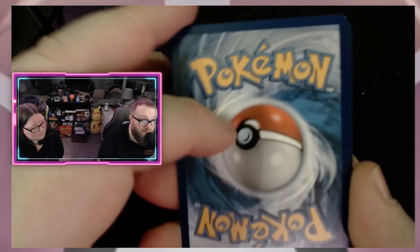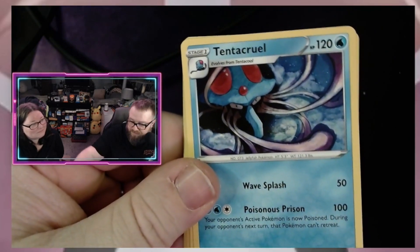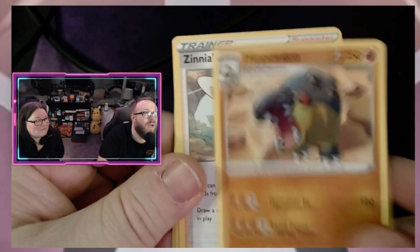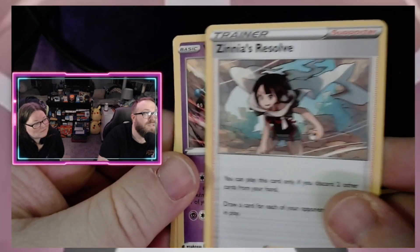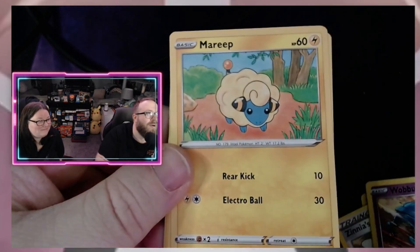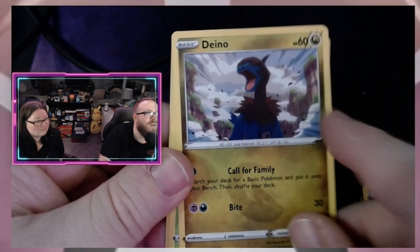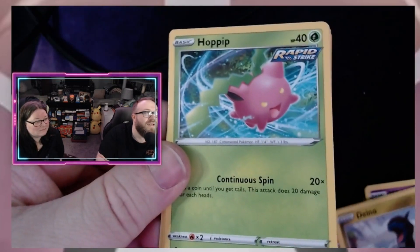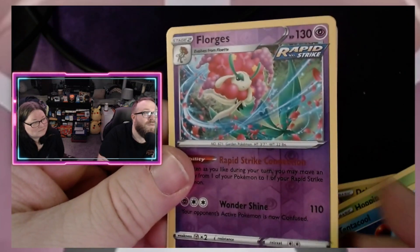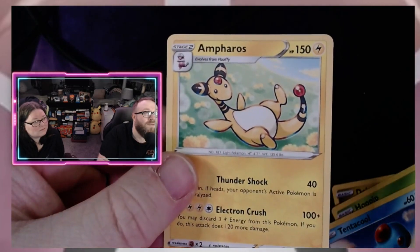I'm gonna go with water. Tentacool, Tentacool again! Hippowdon, a Zeno's Resolve, a Wobbuffet, a Marill, a Dino — it's a dragon type — and what I thought was a reverse holo for a second, a Hippopotas again, a Tentacool again, a reverse holo Florges, and an Ampharos.